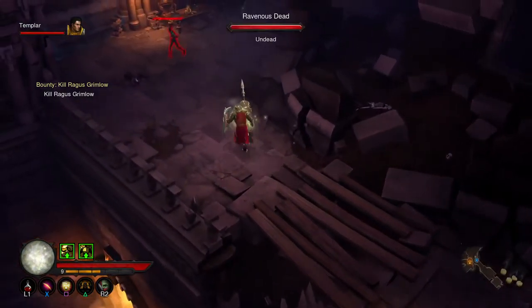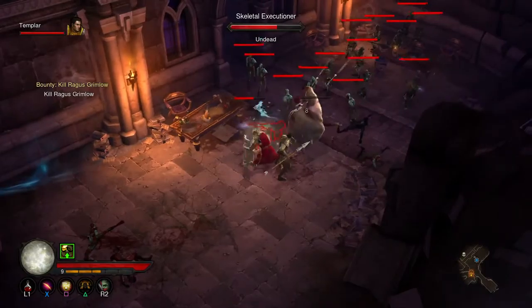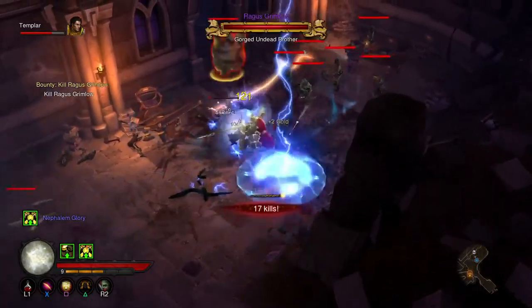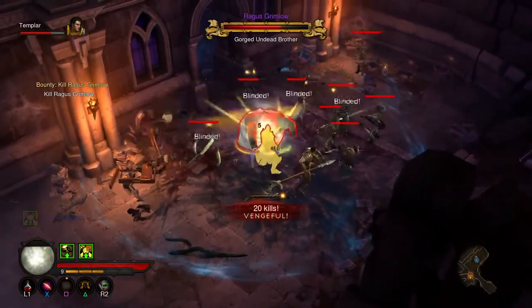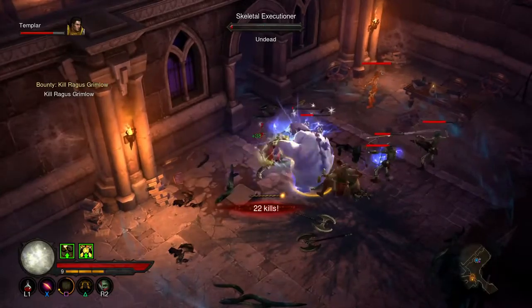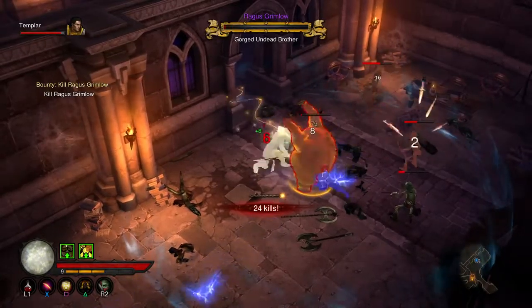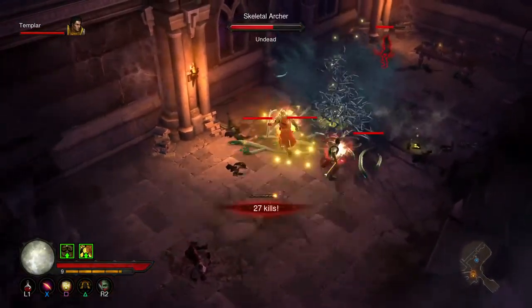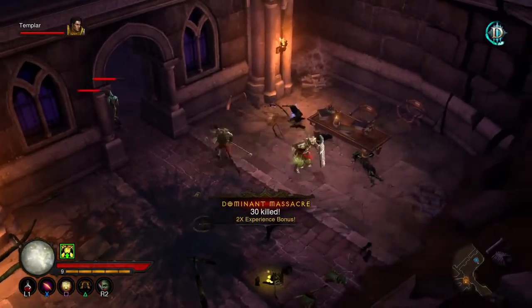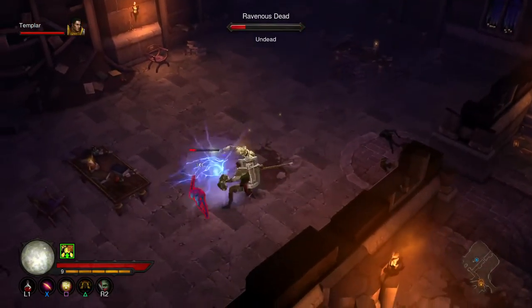So that golden arrow is pointing to the enemy we do have to kill, and they do appear to be in that room through there. I do have a damaged globe, so I'm going to make use of it and just wail on our target, because they can be quite tanky. And that's the bounty complete - happy days. I didn't get much items from this dungeon I have to say, but we are nearly up another level - nearly at level 10, nearly into double figures.